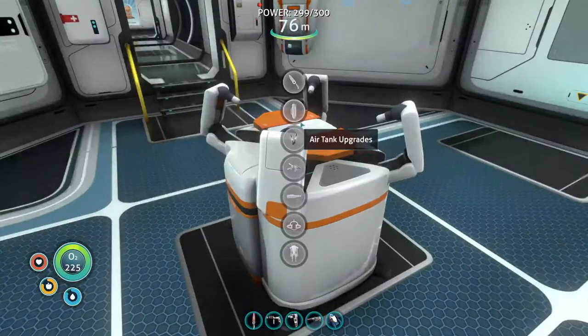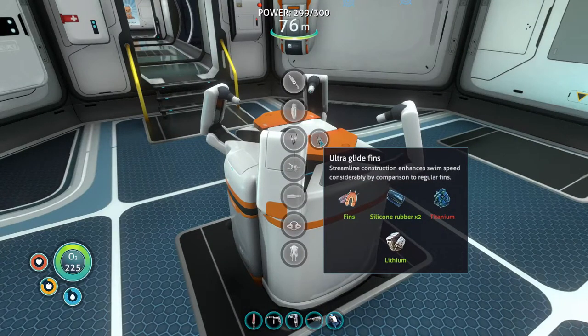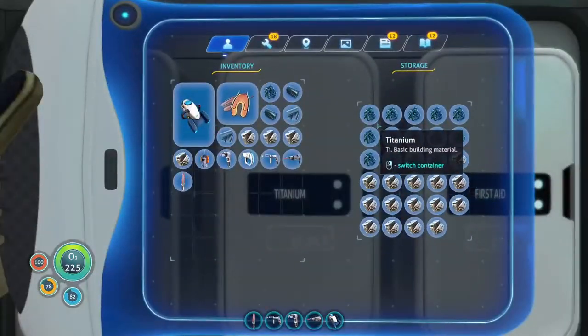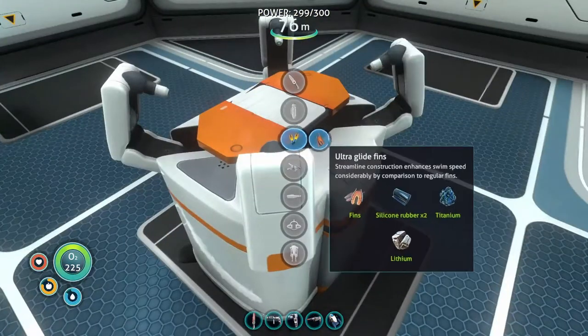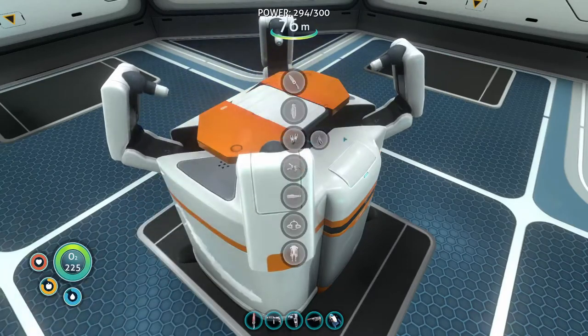We gotta take these fins off first — these are the fins. If we go here... fins and titanium. Okay, one piece of titanium coming up. Bam! Keep hitting that wrong button. Okay, so now we've got our ultra fins. I guess we can swim even faster now.